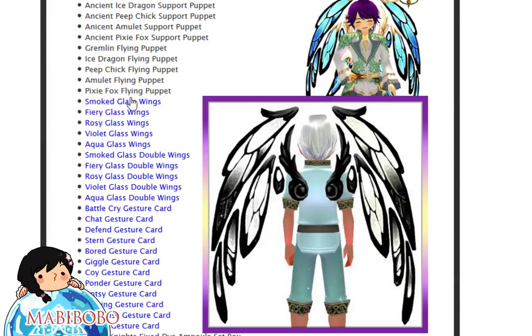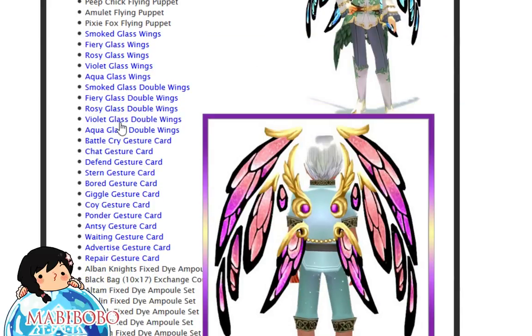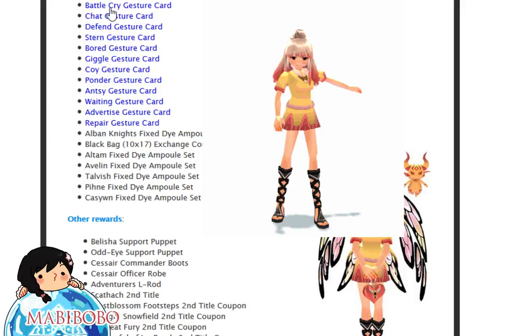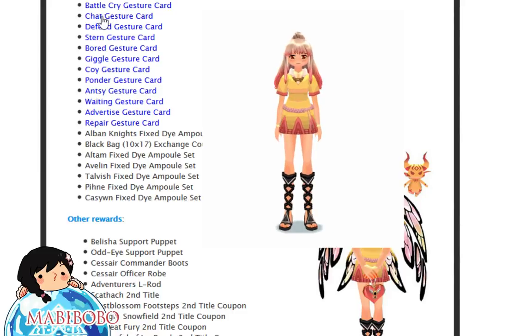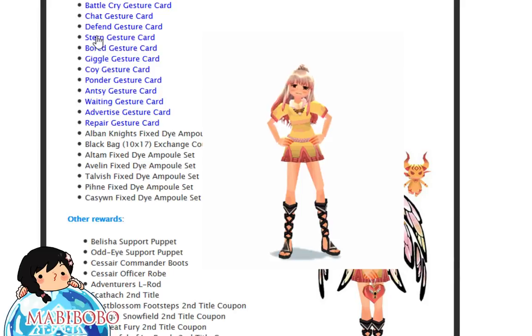Here are the new wings — they all look kind of the same but in different colors. There are also new gestures. They actually showed the gestures this time, which is nice because before they didn't. So you guys can actually see each gesture before you open.